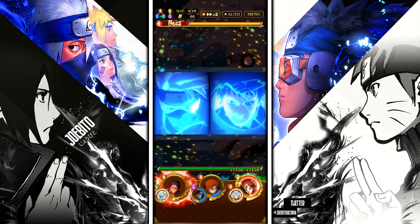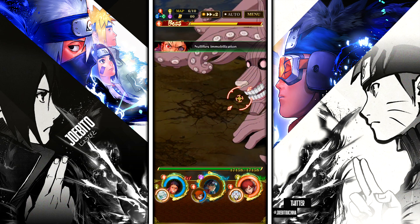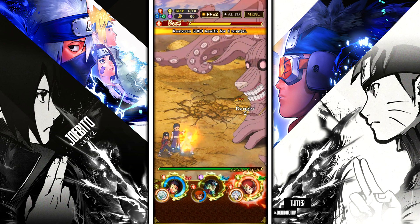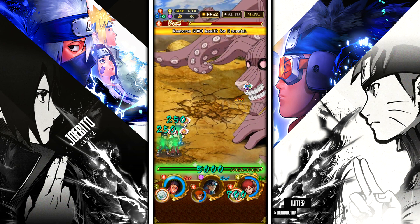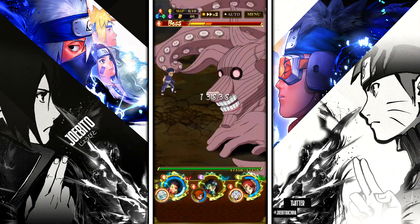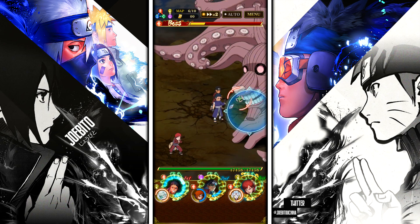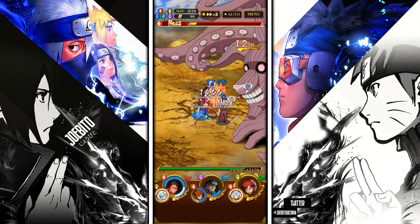I'll use Obito on Killer B here. I don't have much chakra right now but we should be okay. Hashirama is hanging back — oh, he switch-sealed me. This map is the most annoying because of the switch sealing, it just makes things more difficult for no reason. Got another chakra reset — Obito is out here with the chakra resets. Hopefully you get the memo: this Ninja Road is simple as long as you bring some heals and some AOE.